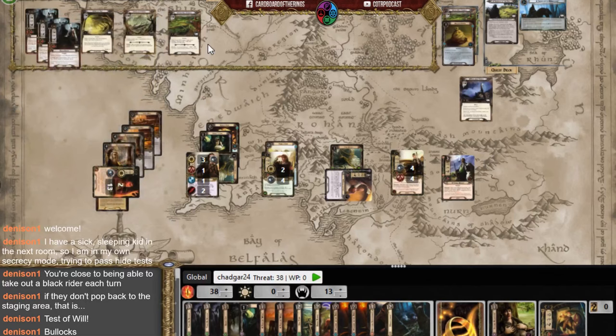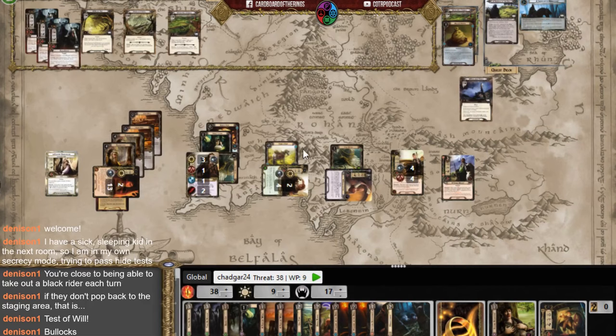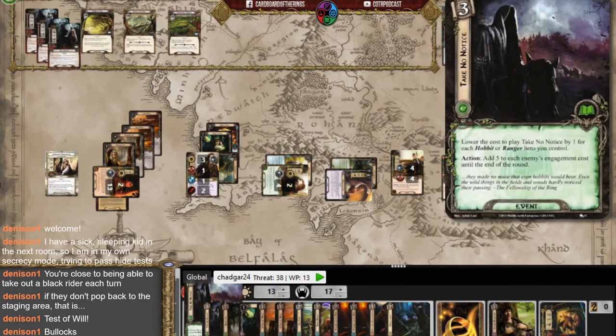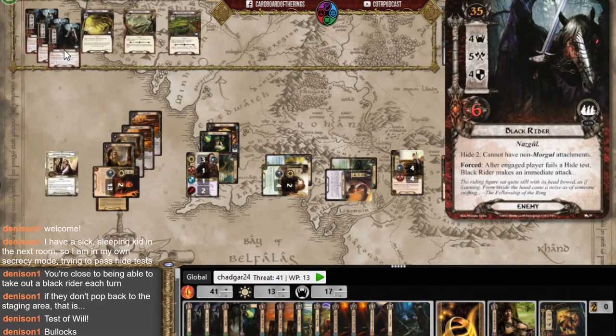Gildor enters play — I gain control of Gildor! Nine willpower against seventeen threat, so I use the Hobbit Pony and Rosie's boost but I still fail the quest by four. I plan to play Take No Notice so all the Nazgul can't engage. Of course I don't clear the staging area. These enemies stay at engagement cost 39 because of Pippin, so I play Take No Notice and engage only the one that boosts Sam.